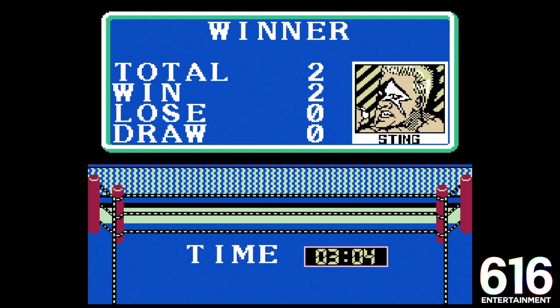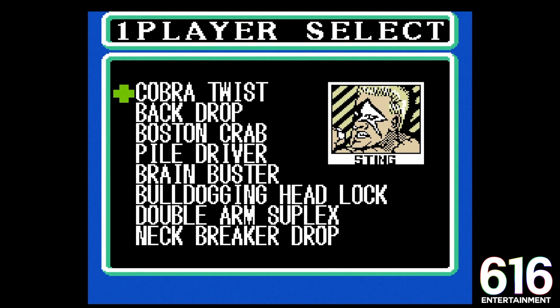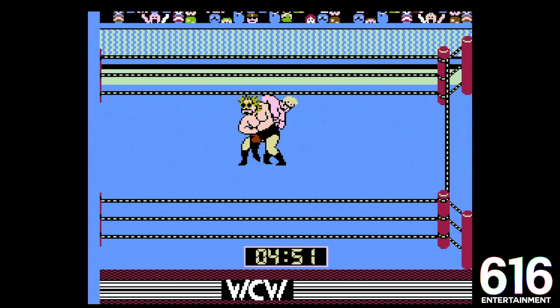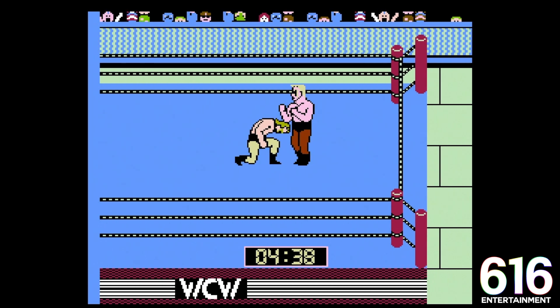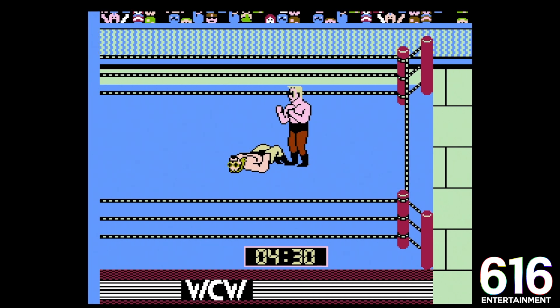Eddie Gilbert is the man standing in front of us at this juncture. We're going to move around the moveset a little bit — we've had the neck breaker, now we're going with the Brain Buster. I don't know what a Cobra Twist is, so we're putting that in there. Boston Crab to loosen him up for the Scorpion Deathlock, and I'm going to keep the Bulldog. Hot Stuff Eddie Gilbert may be a legend of the past, and I hope some of you younger Dan-Dans know about him, because if you don't you need to look into him.